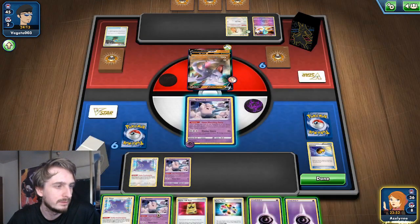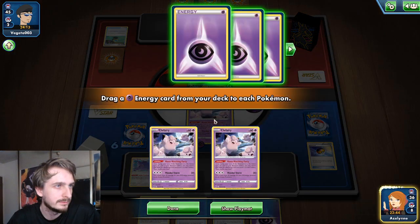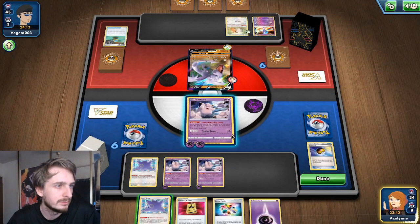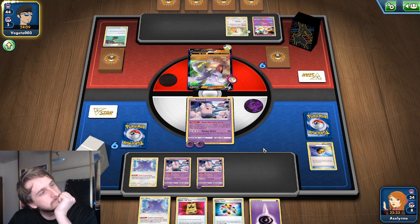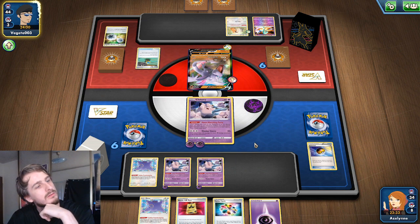I don't have an Energy in the discard pile, and he can literally kill my active Pokémon. That's not great — I might be in trouble. The downside of Clefairy is that it has low HP, but you hope that it takes some time for your opponent to set up so they can't immediately attack.